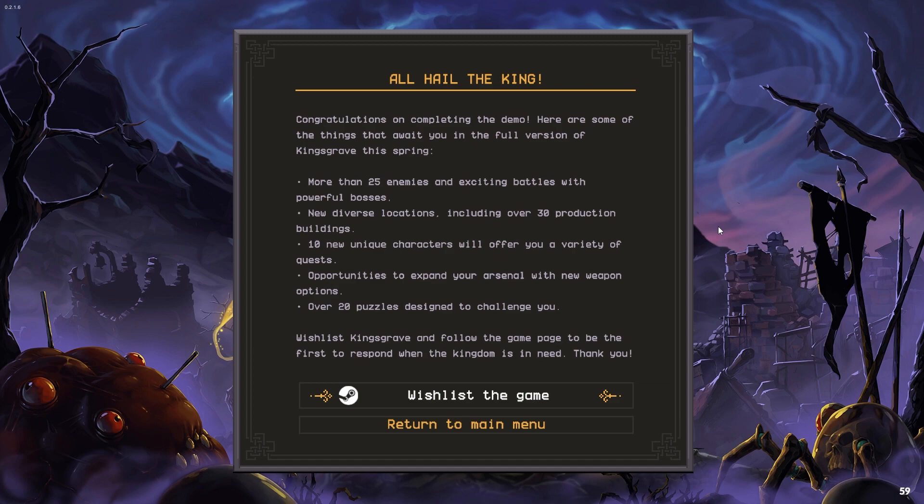I like this demo — I think it's pretty good. I hope the game is a bit bigger than what the map looked like, because it says over 30 production buildings, 10 new unique characters, variety of quests, new weapons, 20 puzzles. Pretty cool. Alright guys, that's King's Grave. I will have a link to the game in the description below so you can download it and try it out for yourself. I'm going to keep my eyes on this one — on the wish list it goes. When the full version gets released, maybe I can do another video if you guys want to see that.